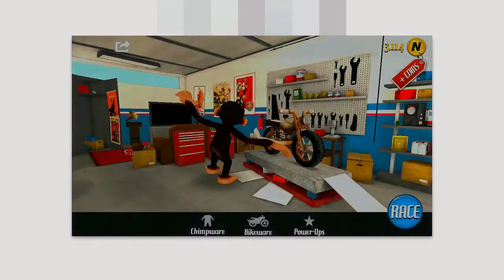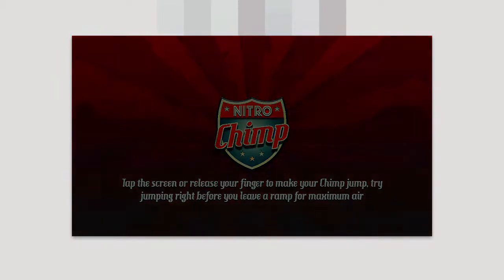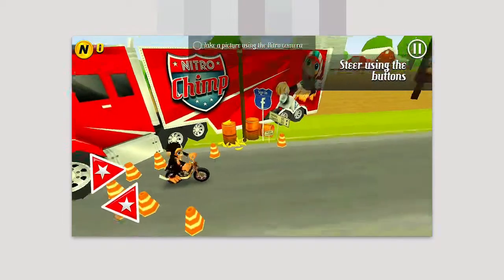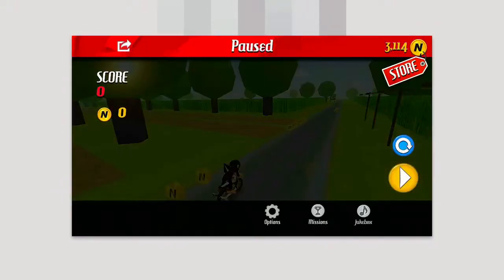Going back to the home screen, let me take you to the menu to show you some other features. You can do stuff like achievements, your scores, and the store like I mentioned. You can also take the tutorial and use the steering buttons you can see there.